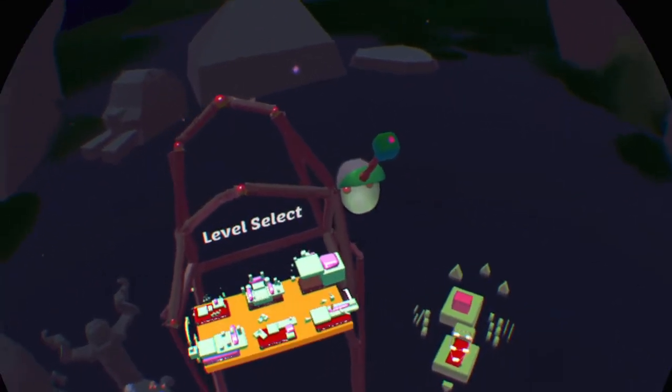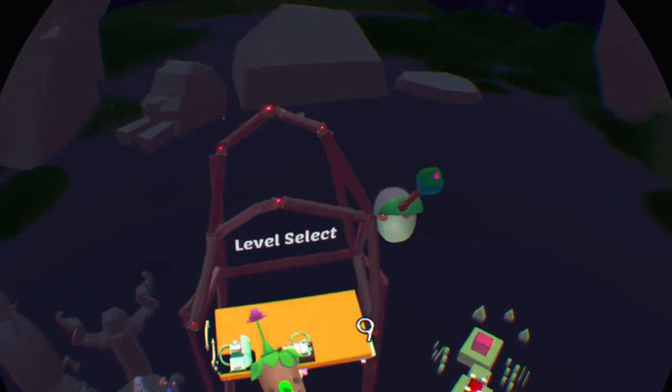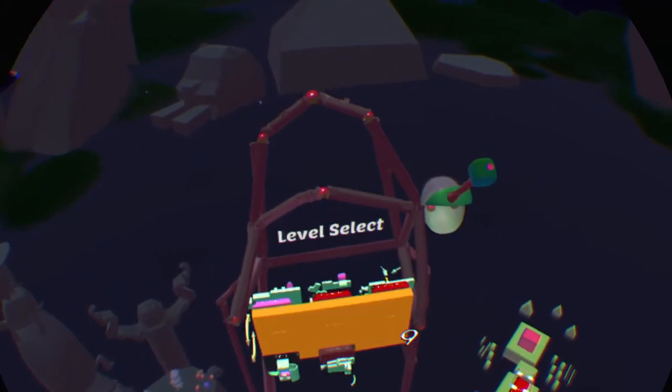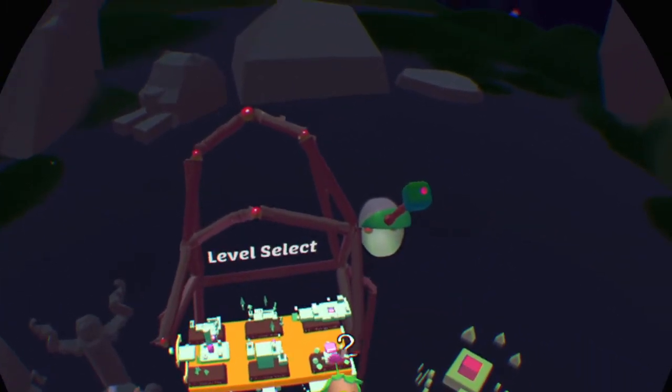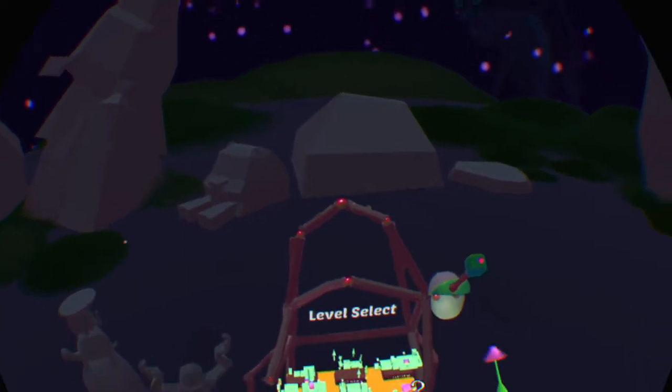Alright, let's jump to another stage. So you can see here as you flip through, there's different pages of stages — you have six total, I think. As you tap through, I'm assuming they go up in difficulty. Like I said, I tried some of the later ones — no clue what to do.